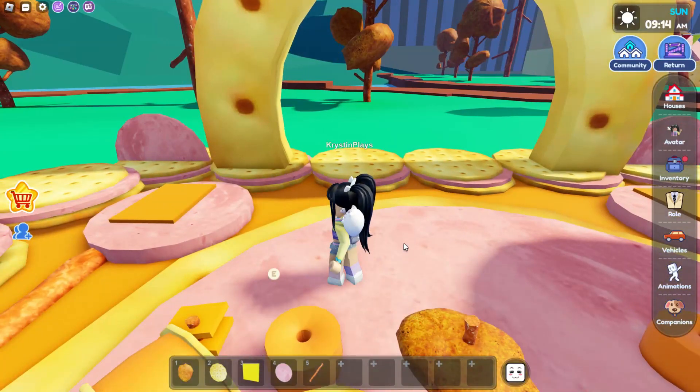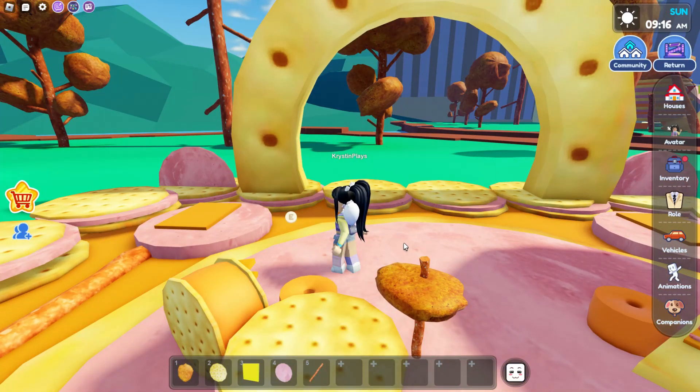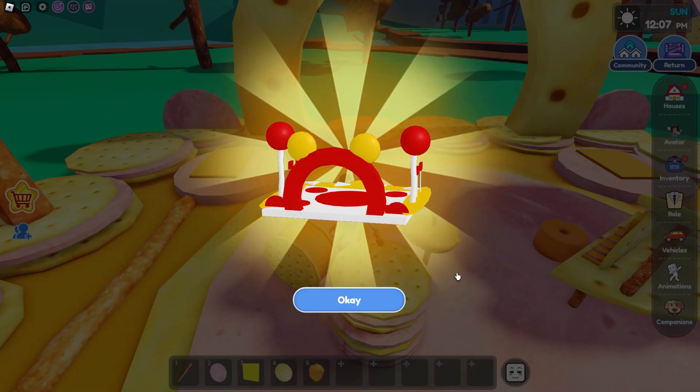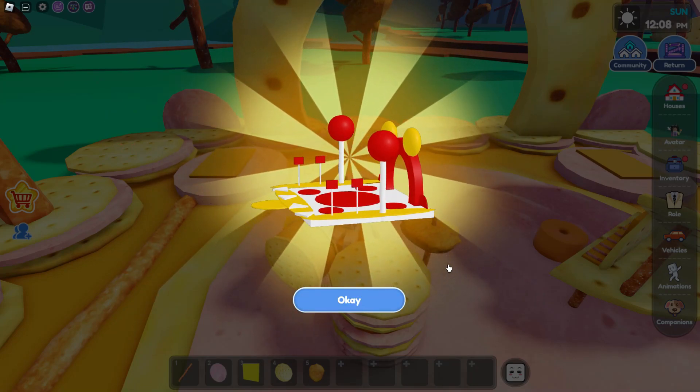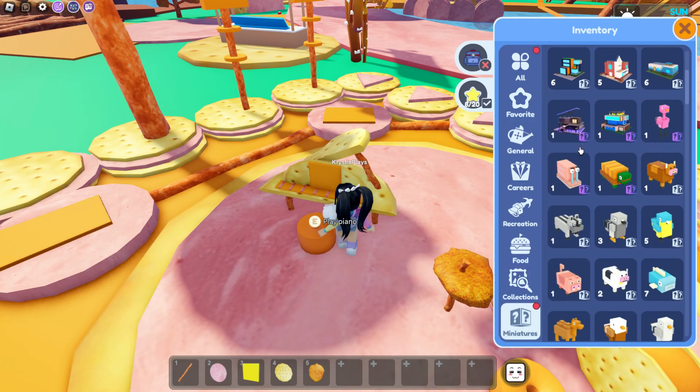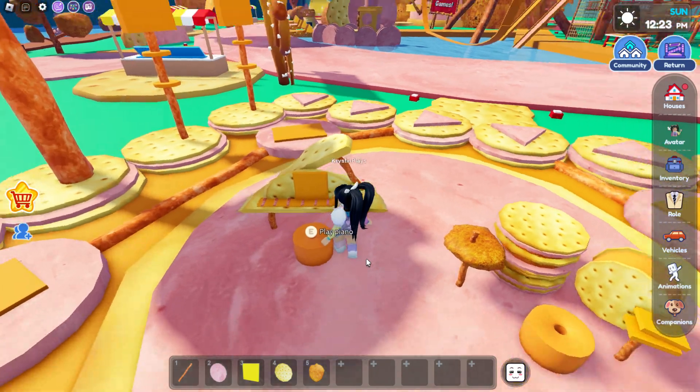Let's start with the drum set. Go ahead and sit on the drum set to begin, and automatically you'll get your very first collectible. You can keep track of your collectibles over in your miniatures inventory — scroll all the way to the bottom.